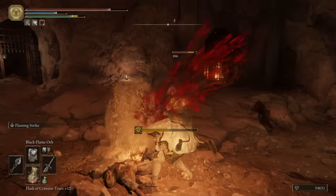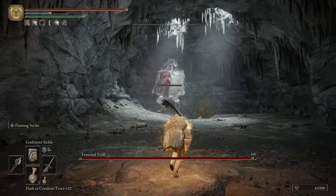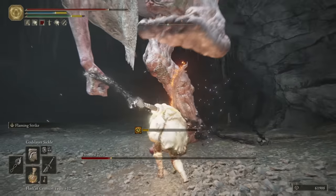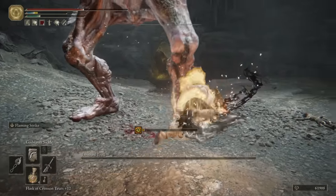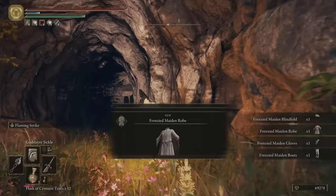I went to the jail cave to get a feel for everything. This place was now a frenzy cave and hosted a frenzy troll as its boss. Out of all things, the Godslayer Sickle was for sure the best — basically a stronger carrion slicer with a damage over time effect. As a reward for our troubles, we picked up some frenzy spells and gear. These will come into play later.